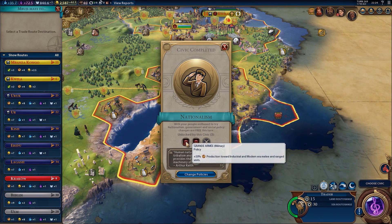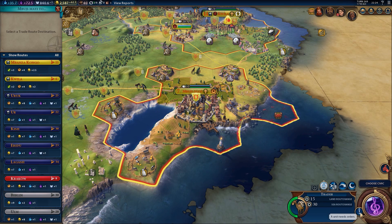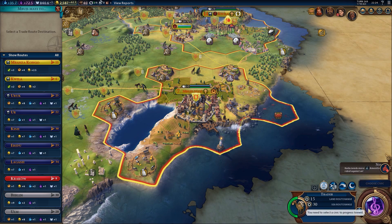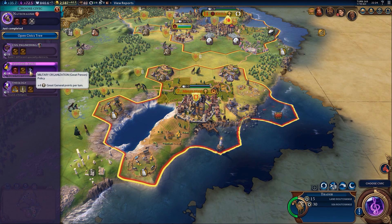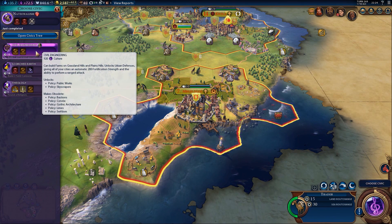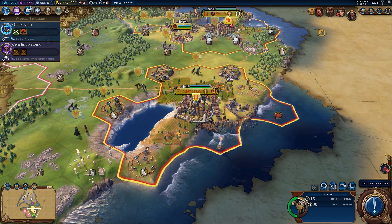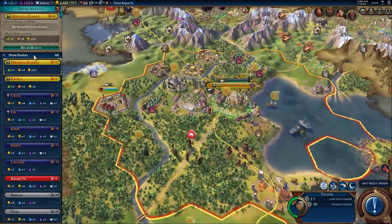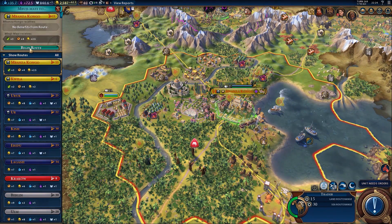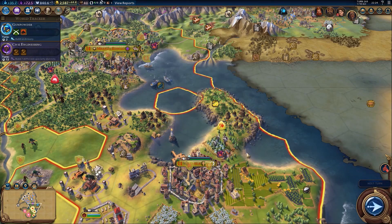Nationalism - fighty, fighty stuff with national identity and big armies - is done. Not really a big fan of that sort of thing. Let's pick our civic first. Scorched earth is certainly not something we're interested in - that's about pillaging and burning stuff down. So let's go down civil engineering then. This might render walls useless but that's fine - it's the logical thing for us to do next. The trader from Mbujimei should go to Mbanzakongo because it gives plus four production and loads of food. Why I didn't do this before, I have no idea.